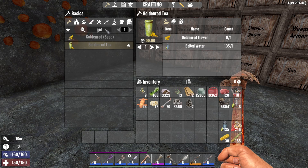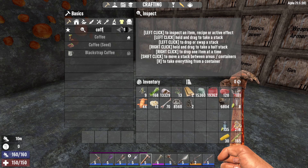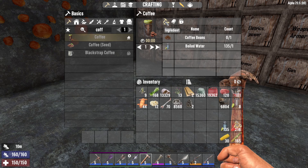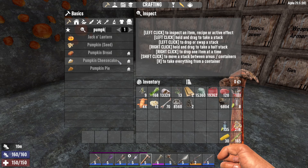Next up is coffee. You will need 1 coffee bean and 1 boiled water. In order to make this you will also need the master chaff perk or the actual recipe. Coffee will give you a cold resist of plus 5 and 20% stamina regen.